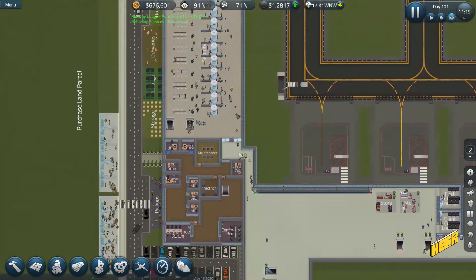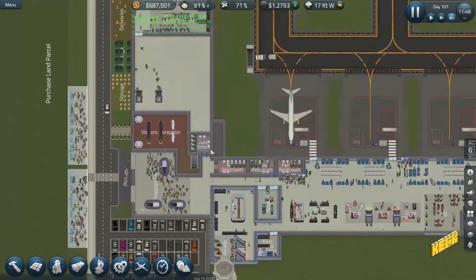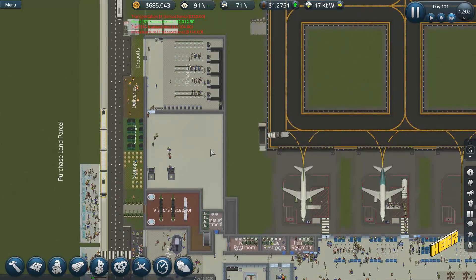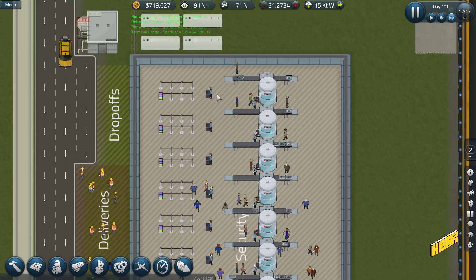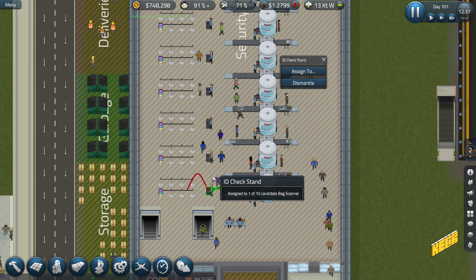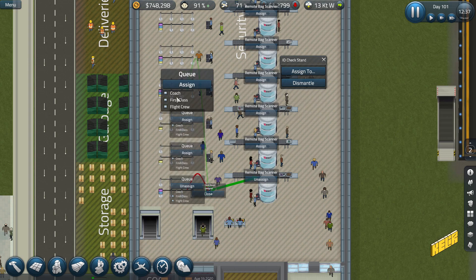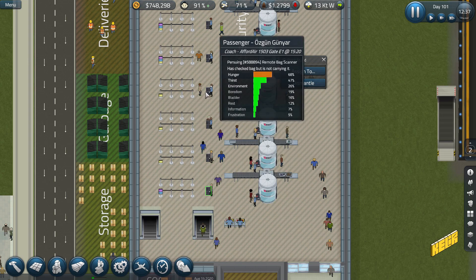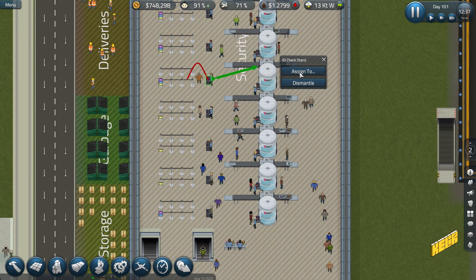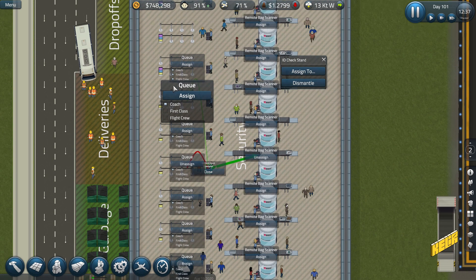We have a huge piece of empty space here to think about. In the meantime, I want to go up and see if I can assign this first row to be for first class, and the rest for coach. One security line should be enough for first class — if it gets delayed we can add another. First class passengers probably won't crowd too much.